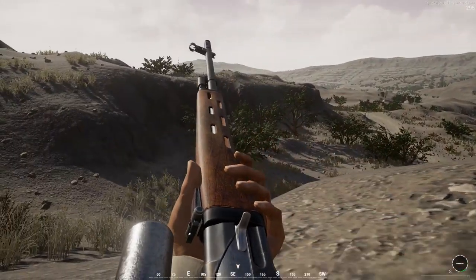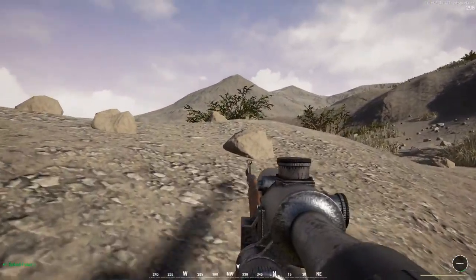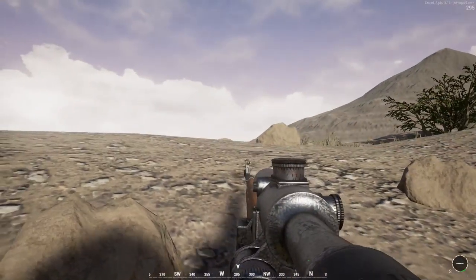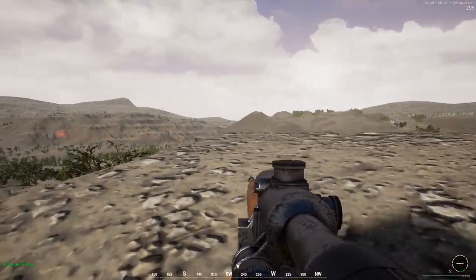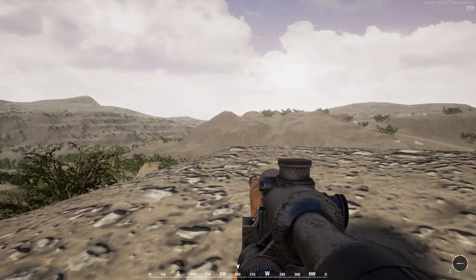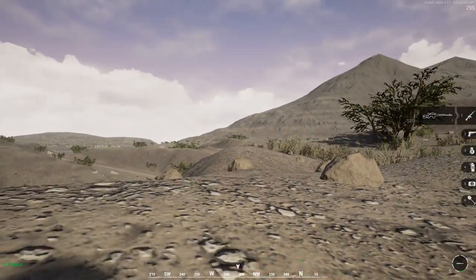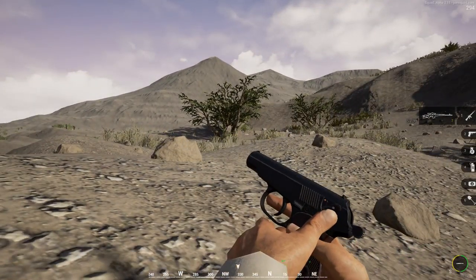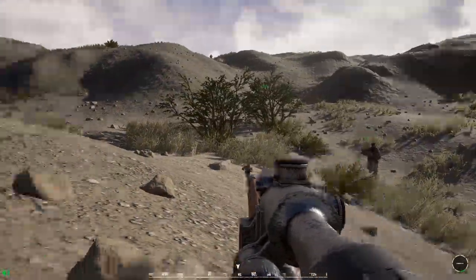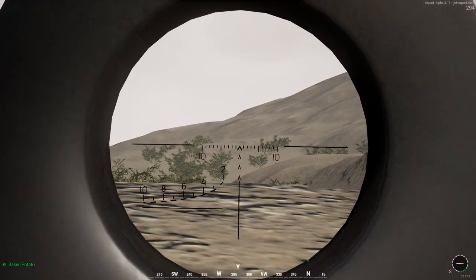Sniper rifle seems like it'd be powerful in this, but at the same time, most of the Americans get ACOG, which seems to be just as good — the zoom factor and range are just as good. Sniper is not as powerful as you'd think. We need to keep eyes on those dudes. They're going to be at like 3:30 or something like that now, sneaking up behind us to our right, flanking. We definitely need to set up a rally point.